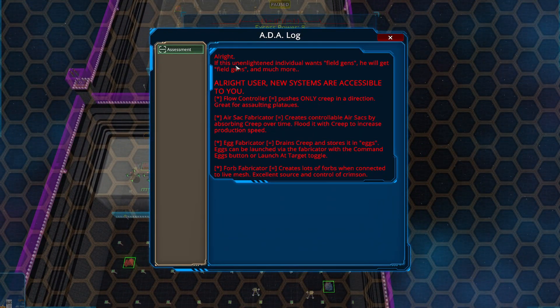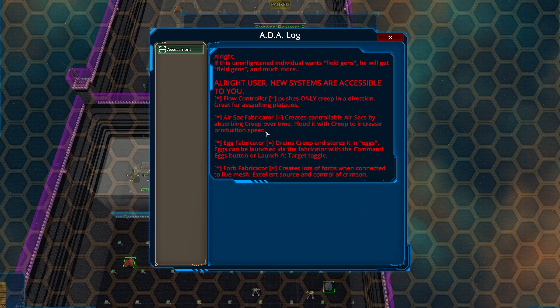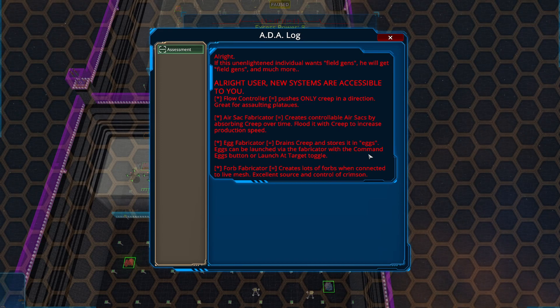If this unintelligent individual wants field gens, he will get field gens and much more. New systems are accessible to you. We pushes only creep in a direction, which is great for assaulting plateaus. An air sack fabricator, which creates controllable air sacks by absorbing creep over time — flood it with creep to increase production speed. We get an egg fabricator, which drains creep and stores its eggs, and eggs can be launched via the fabricator with the command eggs button. And we also have a forb fabricator, which creates the forbs and their friends.